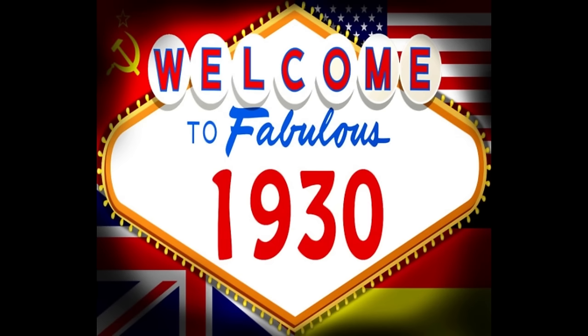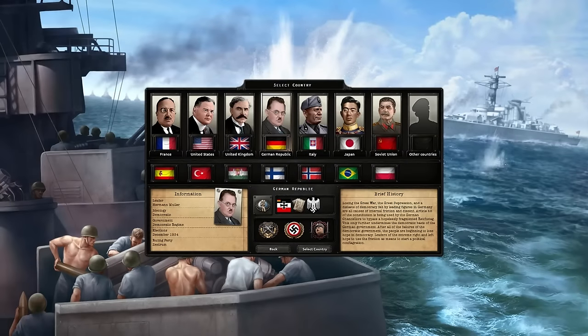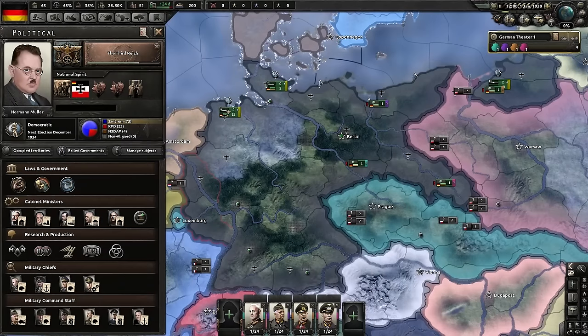1930 is a mod that is exactly what it says it is. It adds two new start dates to the game — 1930 and 1933 — and also revamps technology and adds new focus trees for nations.